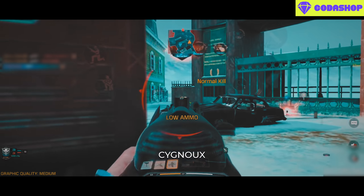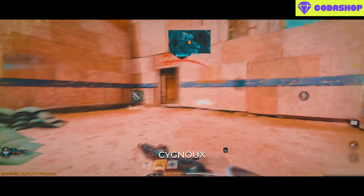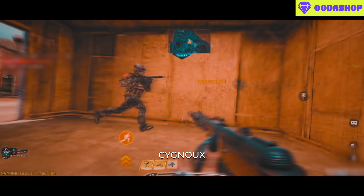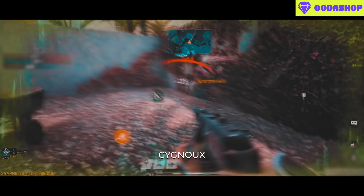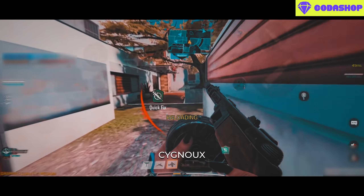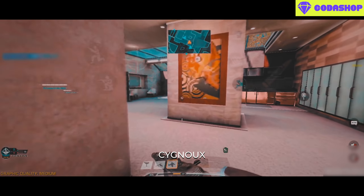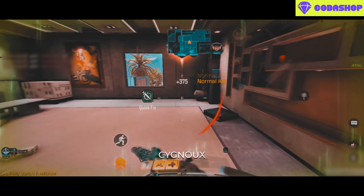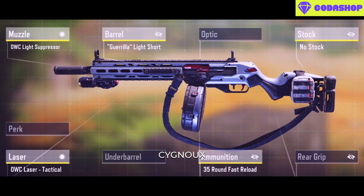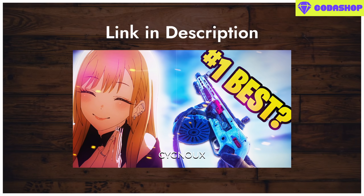At number 5 we have the PPSH. It is simply the best aggressive full-auto weapon there is. It can be made to have insane mobility, really good hipfire, and has the option for 65 bullets with great lethality at range if you can control the recoil. Recoil is an issue, which is why people use it for close range where enemies are larger and recoil is easier to manage.